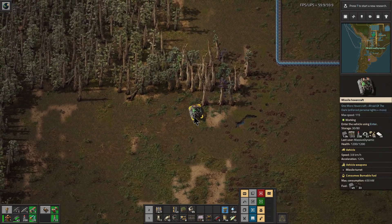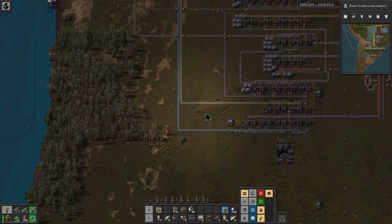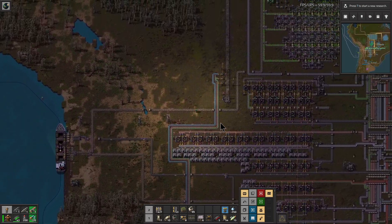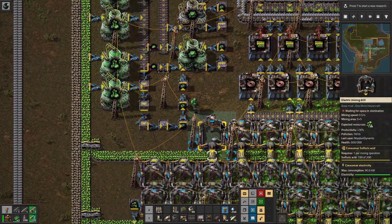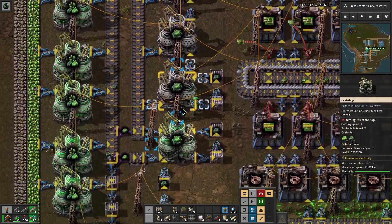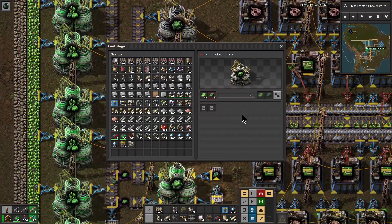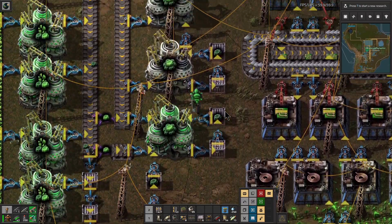Also, where am I going here? I want to go back over to where the uranium is to grab some uranium so that we can build a few atomic bombs. And yeah, here we are. So Kovrex processing is spinning away — why is that one not running? Oh, it's because it's out of — yeah, okay.